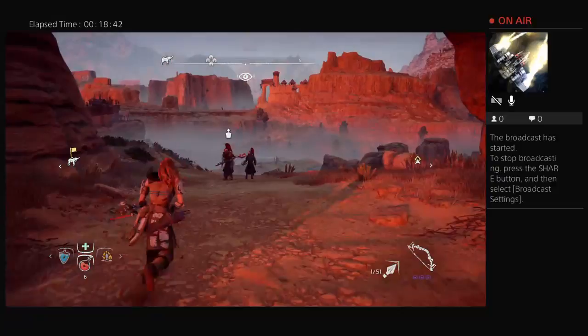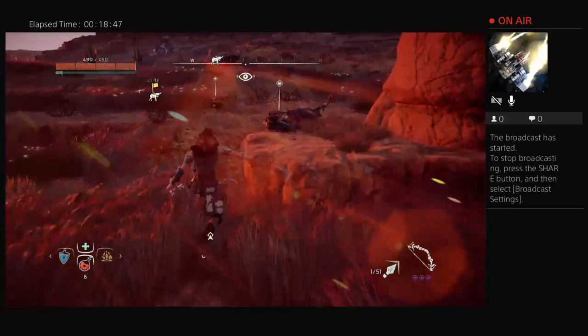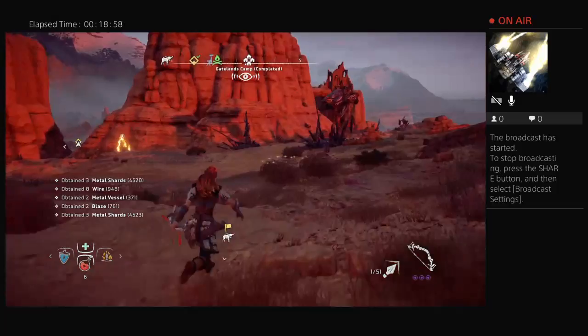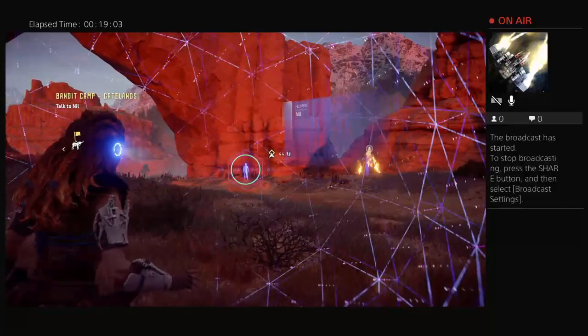Oh, you guys are friends! I'm sorry, I didn't know you were friends. These things are so easy to kill — with a good fire coil it just takes like two fire arrows and you're done. Let me try to find the other broadhead that ran away. Okay, let me go talk to him.